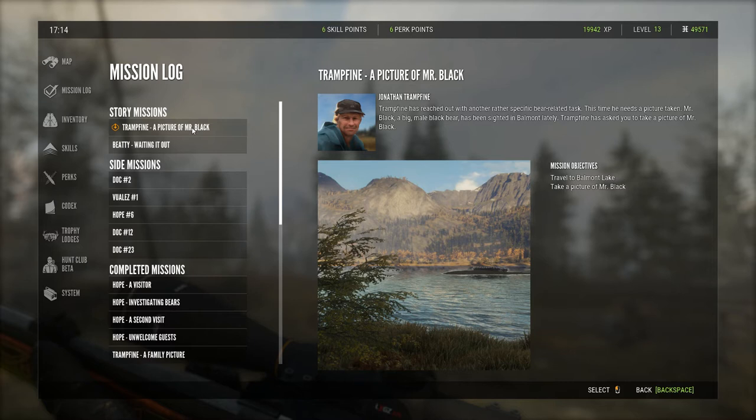Hello guys, The Texan Hunter here coming back at you with another The Hunter Call of the Wild walkthrough. This time we're going to be doing Tramp Find, a picture of Mr. Black. We're going to require us to travel to Balmont Lake to take a picture of Mr. Black, which is a particular black bear.